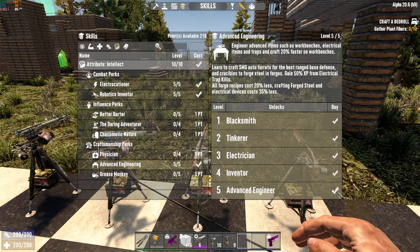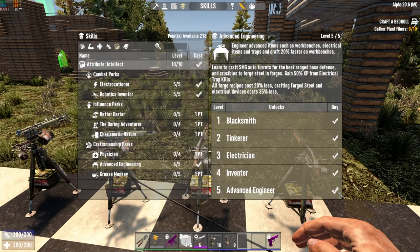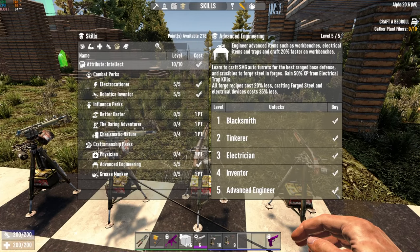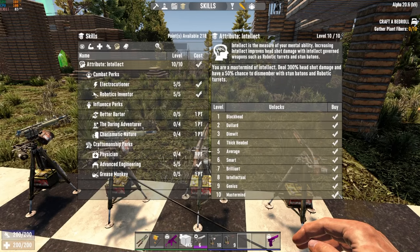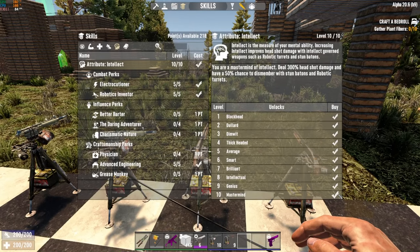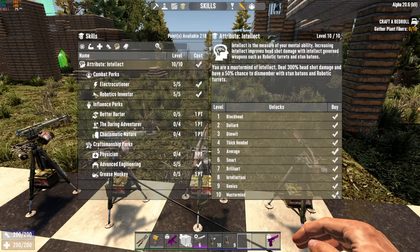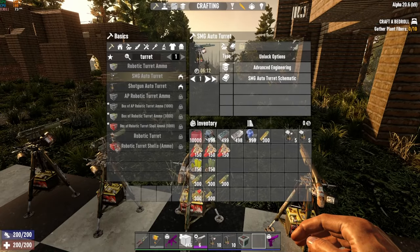When you go into this skill, you will also get the most XP from electrical trap kills, which is 50. This requires level 10 in Intellect, which requires quite a few points to max out, so it is definitely going to be a little bit later game by the time you can craft SMG turrets just based on skill points alone. Chances are you're going to find the schematic long before then.